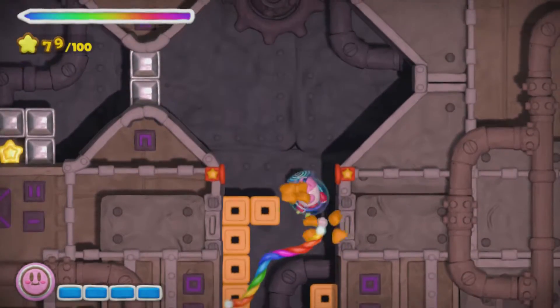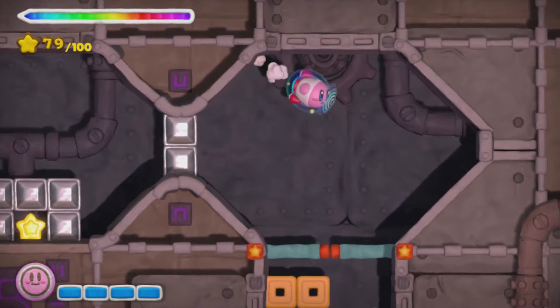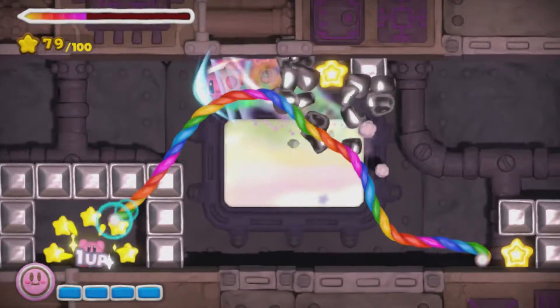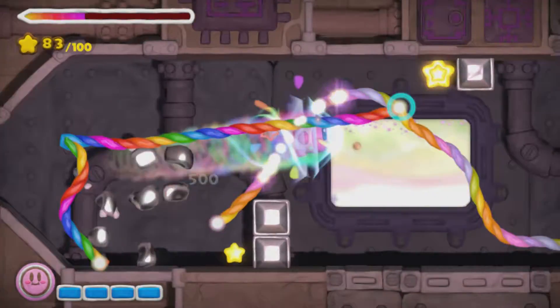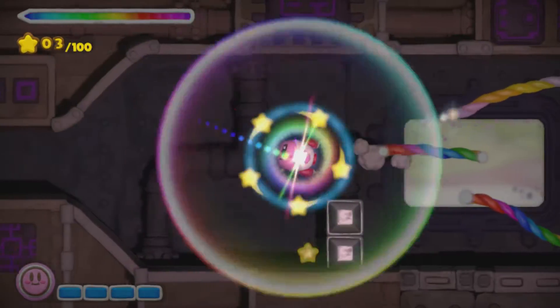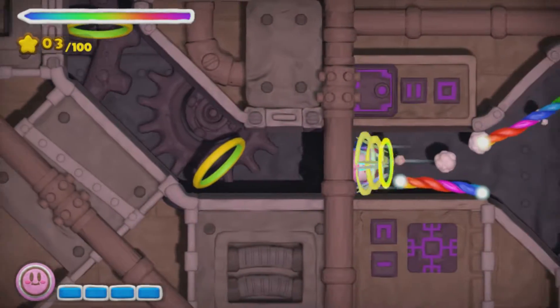Grab that last star, and then we star dashed like you would normally with Kirby - except now the Rocket kind of does the exact same thing. We have another star dash saved up too, so there you go.